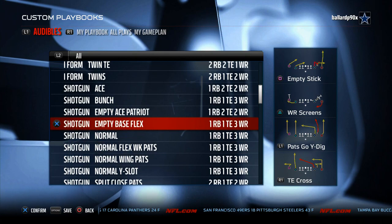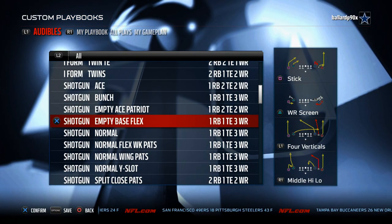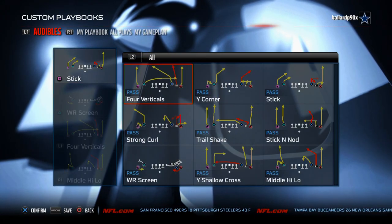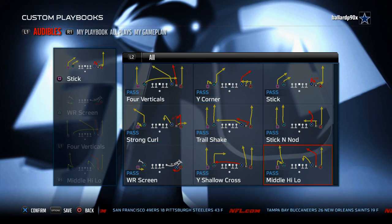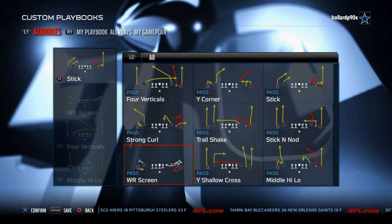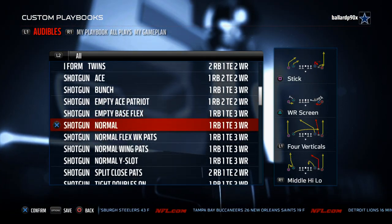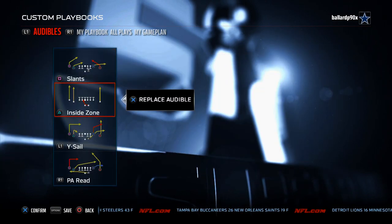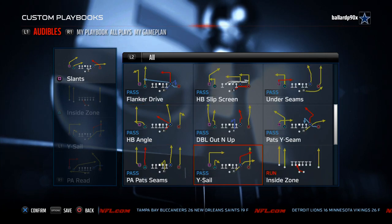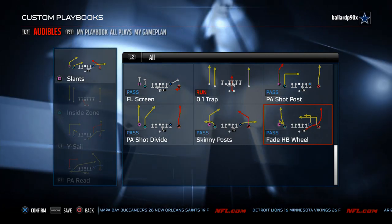The Empty Base formation has a lot of good plays — Trail Shake, Middle High Low, and Stick and Knot are solid, underrated plays. The wide receiver screens for the Patriots playbook are really effective. Shotgun Normal has all the favorites in the quick audibles. It also has Skinny Post and the Fade Halfback Wheel is really effective — throwing that user catch to triangle on that play.